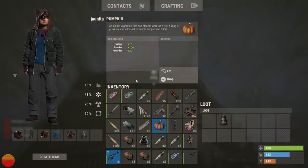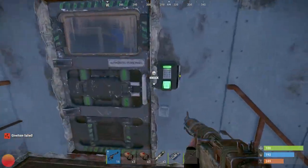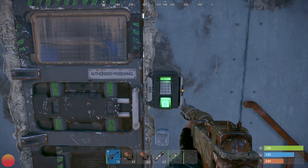Once you are done looting the blue room, make your way to the green keycard door. Grab your card and swipe and you will be in here for another couple of boxes that you can grab.